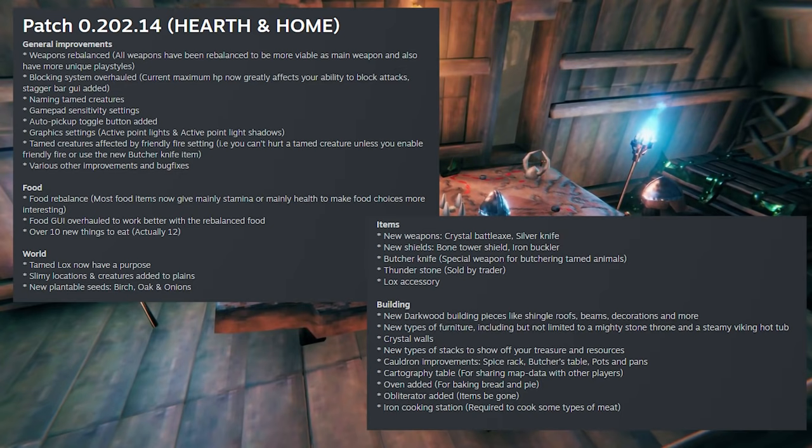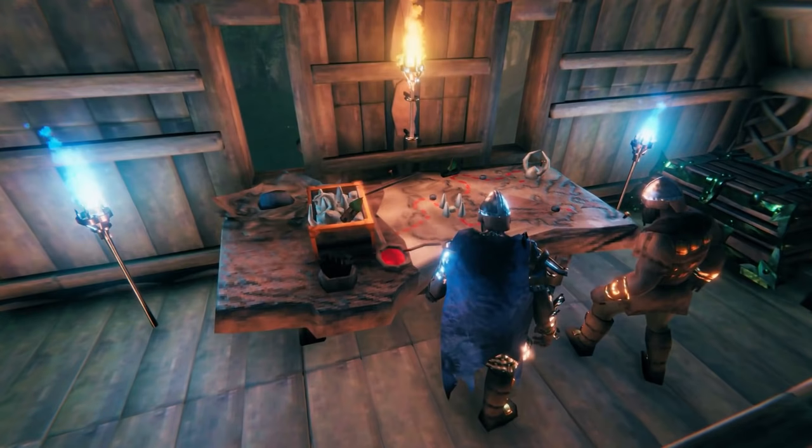Cauldron improvements include a spice rack, butcher table, and pots and pans. There's a calligraphy table for map sharing with other players, an oven added for baking bread and pies, the obliterator for getting rid of items, and an iron cooking station required to cook some types of meat.